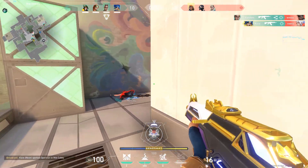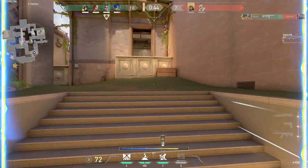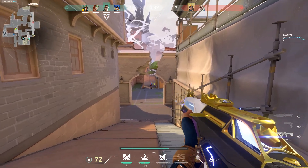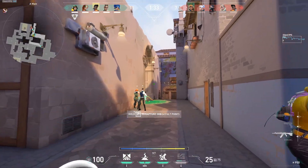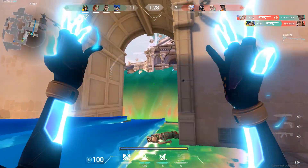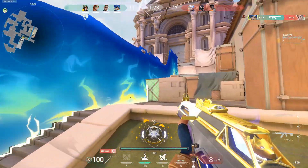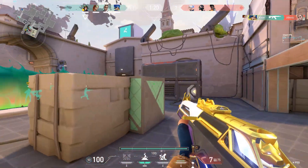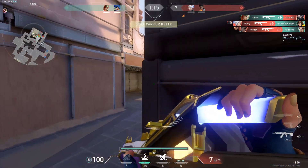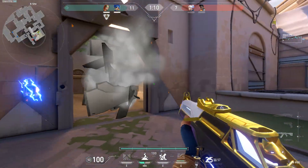The next tip is about crouching — it's personal preference, but crouching every single kill is bad. Crouching affects your crosshair because your aim goes down when you crouch. An easy fix is to disable your crouch button and play a couple deathmatches without it, then turn it back on. All crouching really does is affect your crosshair placement and your recoil.